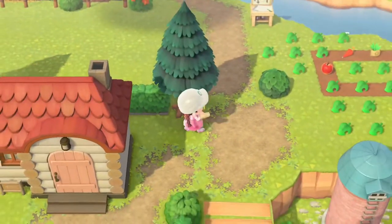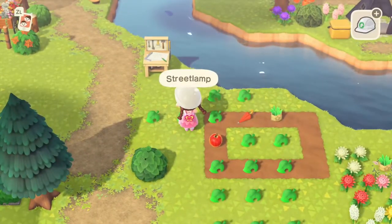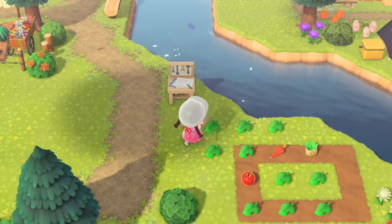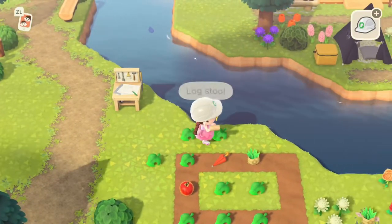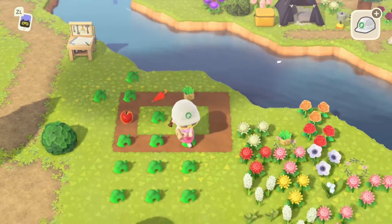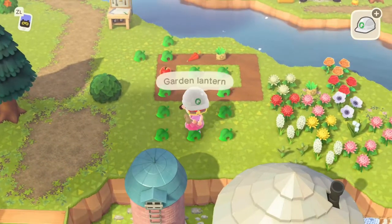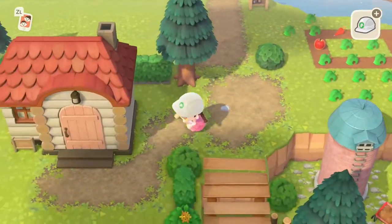Let's pop that there. I think that's cute. I have a fire pit. I feel like Dom is kind of like a bro, so he'll have all of his friends round and they'll just sit around the campfire, just chatting and talking about working out. Do I have another log stool? We can work with three.